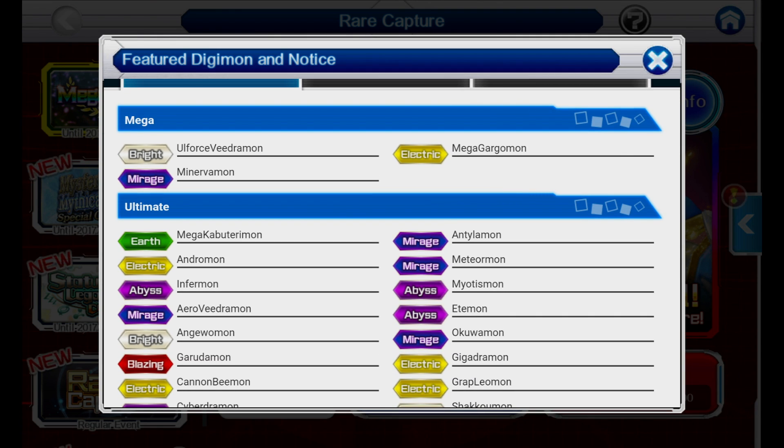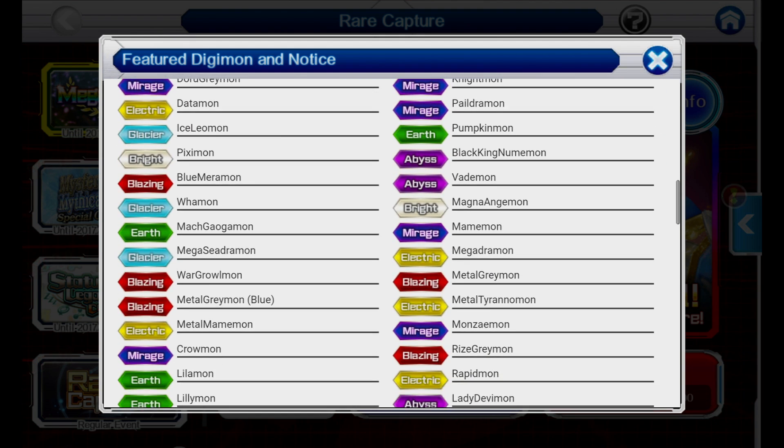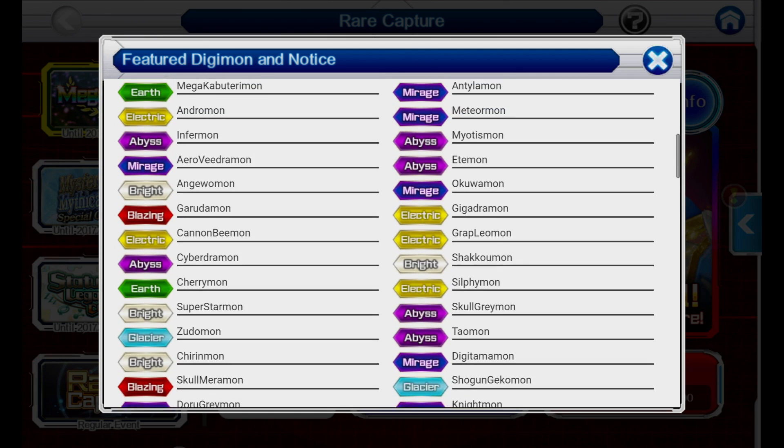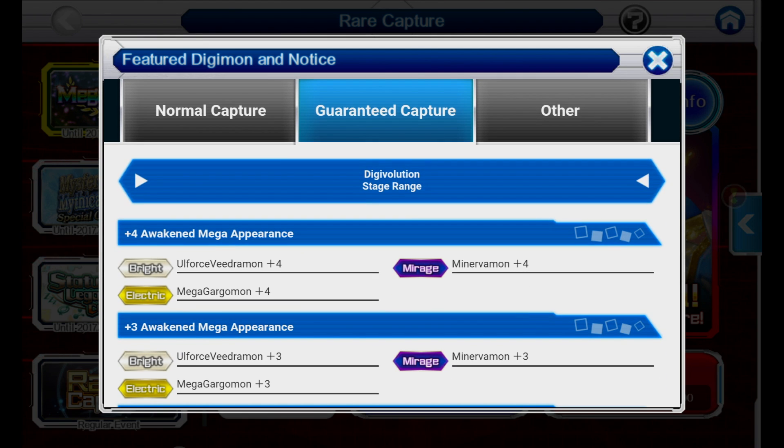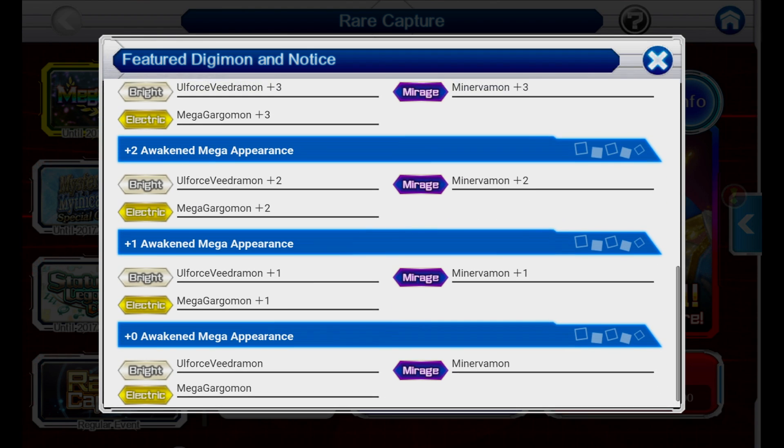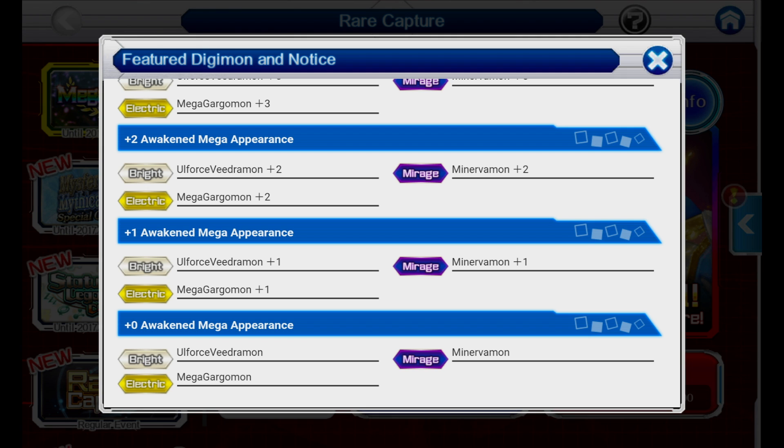The last Mega Festival had a lot of them in here. I'm pretty sure the very first banner that had Omega Mon on it was a Mega Festival — correct me if I'm mistaken. Still nice to see this. And then of course they have the host of Ultimates and requisite other levels there. Guaranteed capture, and you have a chance to get a plus four of each Mega, plus one, plus two, plus three, or just normal unawakened.